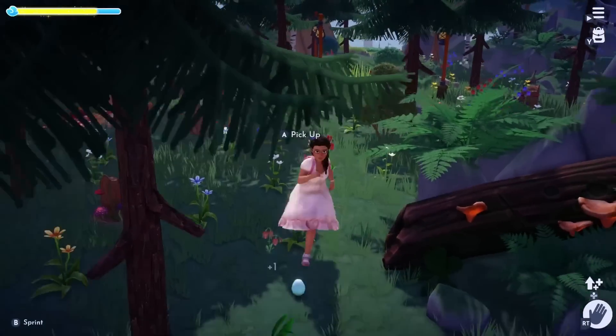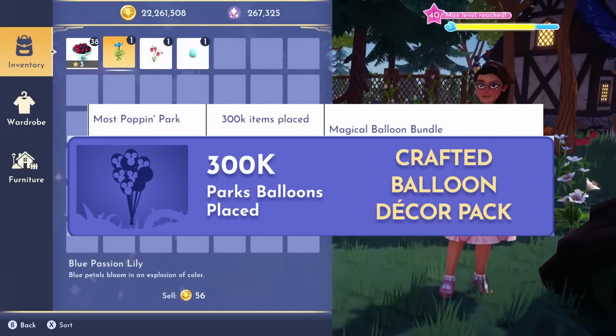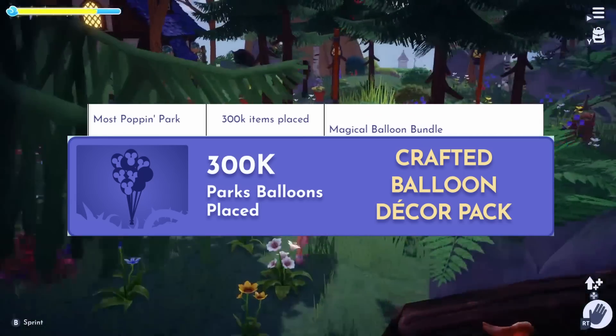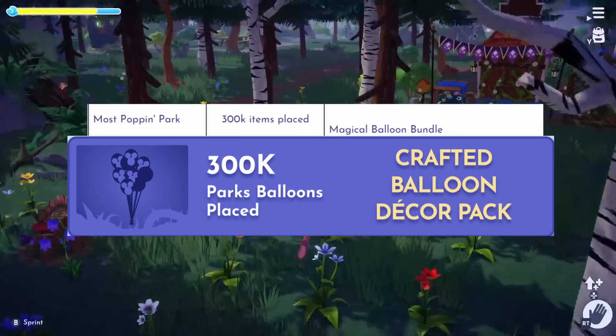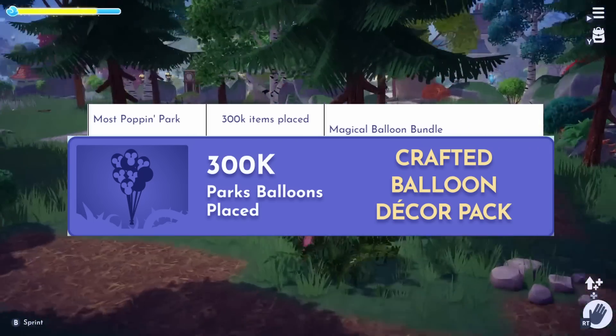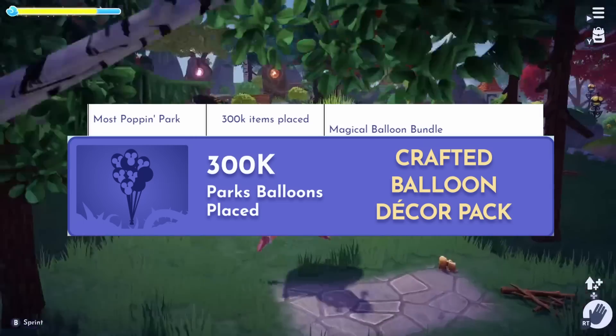Starting with poppin'. To make sure that your park is poppin', you have to have balloons. The eligible item for this category is the Magical Balloon Bundle. Once 300,000 of these are placed, all players will receive a Crafted Balloon Decor Pack in their mailbox.